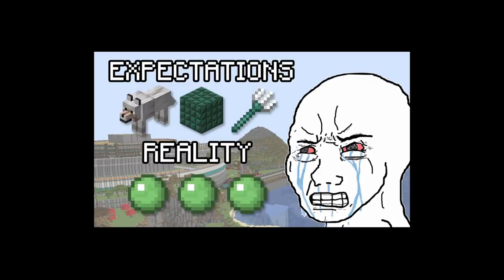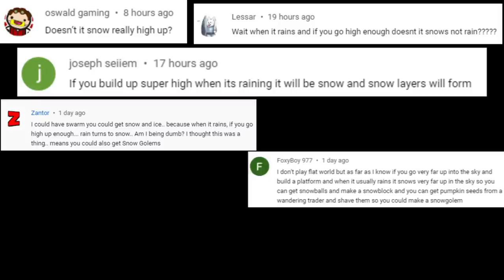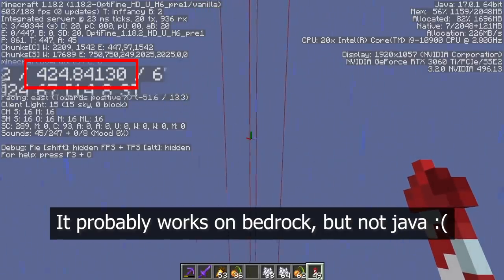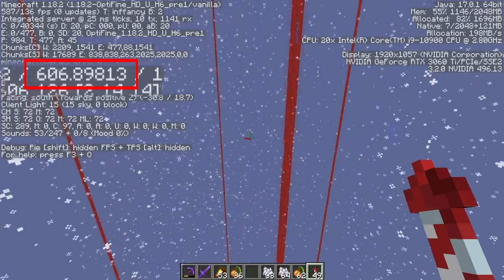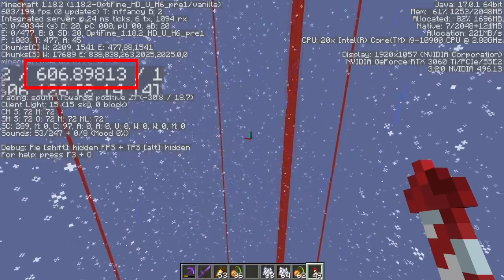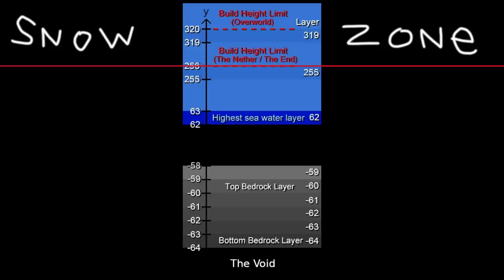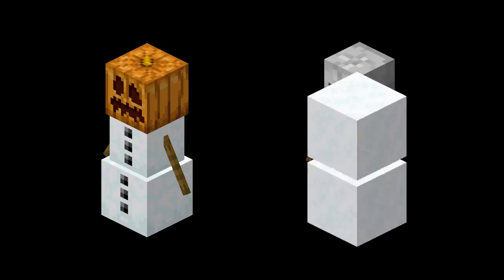Now in the last video we talked about a way to get snow and ice — by the way the wandering trader sells packed ice and blue ice, not normal ice. You can't get snow on Java Edition Super Flat. When they increased the world height, they also increased the snow height — it's impossible. But the simple tweak we talked about in the last video is just to make it snow above Y256, which is the old height limit. That would allow us to get snow golems, and also collect powdered snow in a cauldron to use on a skeleton and convert him into a stray.